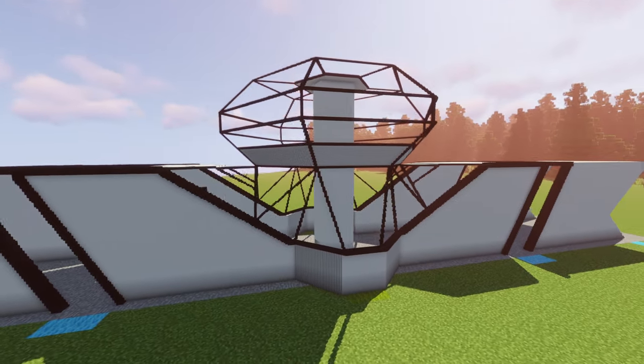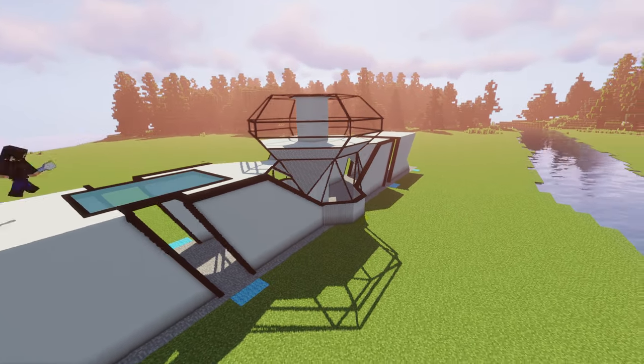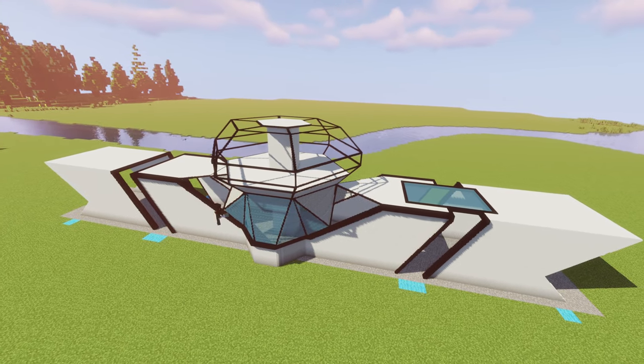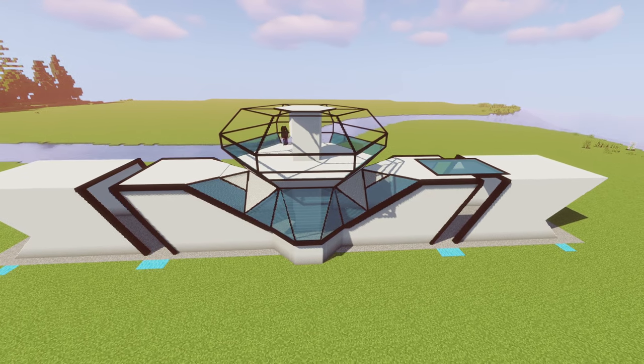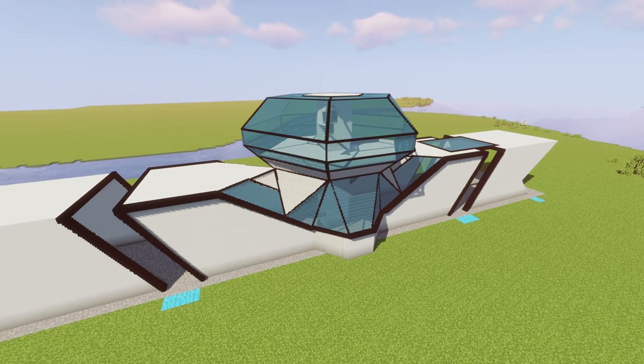I add in an extra ring of support for the crown of our diamond, just so it doesn't look like it's floating, then filling in the rest of the gaps and of course the crown itself with a slightly tinted blue glass. And I find it really helps to add that reflective effect that you should get from glass, especially when being outside like this.